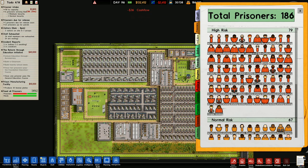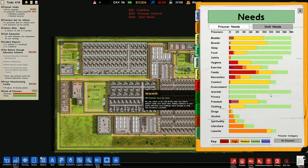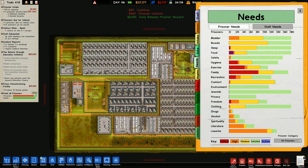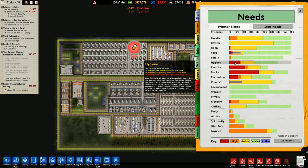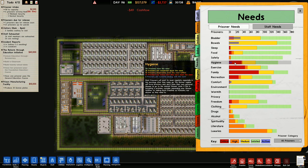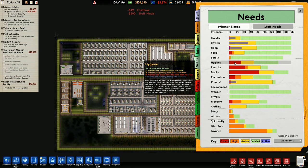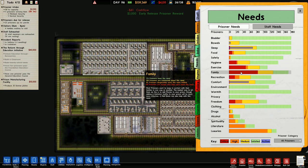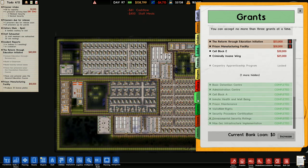We've got our various prisoners in here. I'm going to leave the intake as it is for a minute — not going to bring in any extras. We've got needs here — recreation. That's looking a lot better. Family should start to look better now that I've got a mail room, I'm hoping. Exercise still is a bit of a problem, and so is hygiene. The shower regime will force prisoners who don't have their own personal shower to go to the nearest shower room. Consider expanding your shower facilities or adding more free time. Prisoners are taking care of sleep. Family and exercise seem to be the big one, and luxuries — so that's the whole prison shop thing.